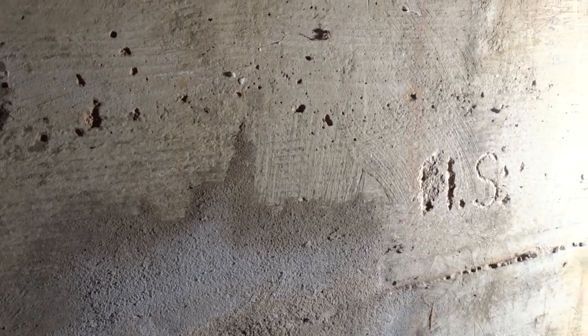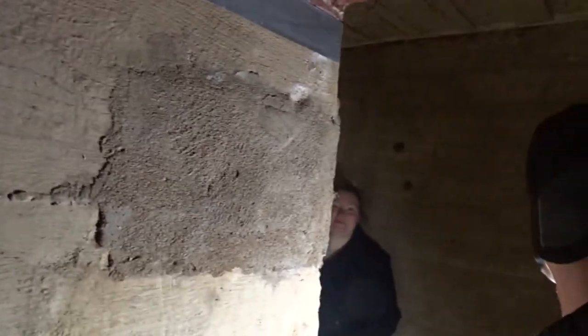Another thing you get in bunkers in the winter is peacock butterflies — they come in and hibernate. We just leave them. You've got little stalactites here on the roof. The bunkers weren't built and sealed probably as well as they could have been, so they suffer problems with water ingress and grass growth. You've got old piping there as well, from another bunker.